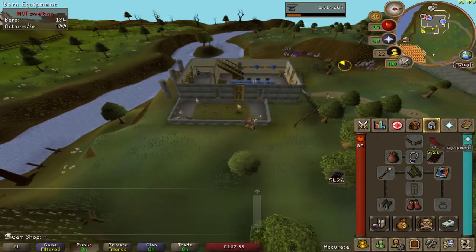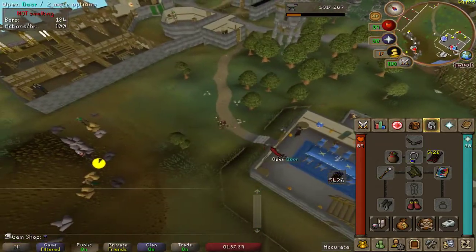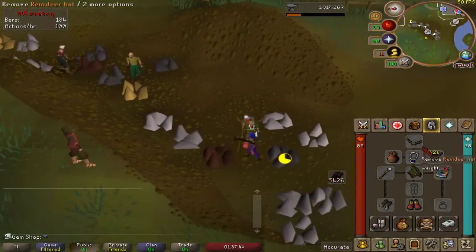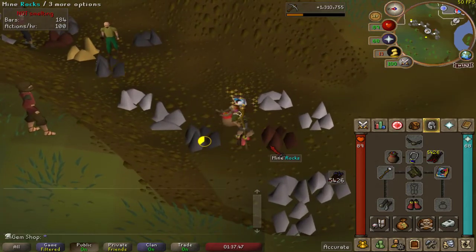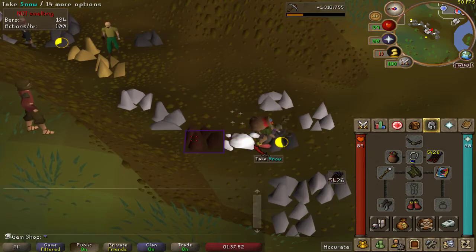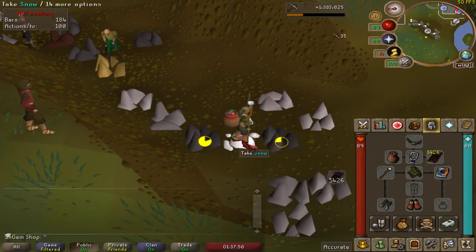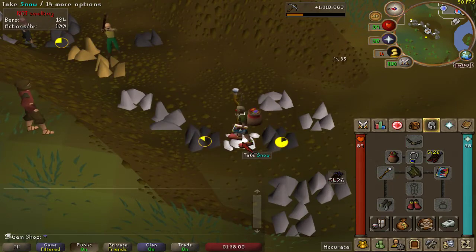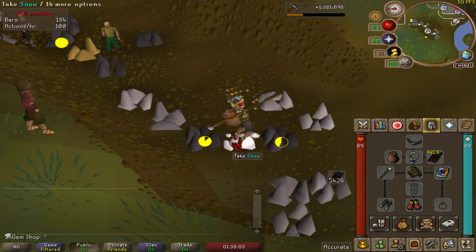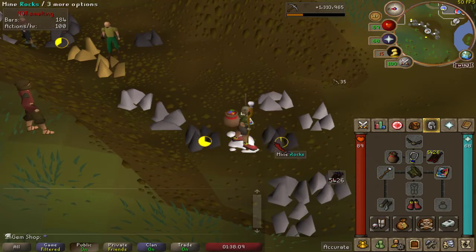What you're gonna want to do is use the prance option — a couple seconds later it'll drop some snow on the ground. Then you click on the snow and immediately after click on the rock, and you'll tick-manipulate the game into letting you get the rock. You can do this four or five times per cycle: on the fourth one, you prance real quick to get one more, a fifth, and then the snow disappears just in time for the next rock.